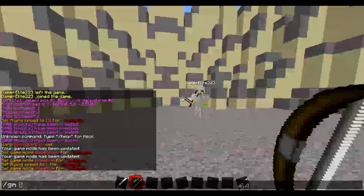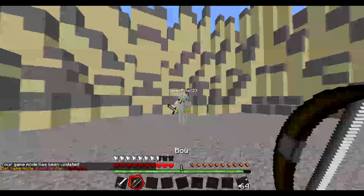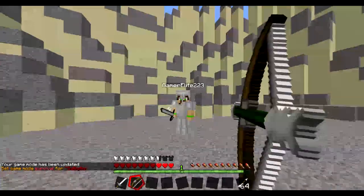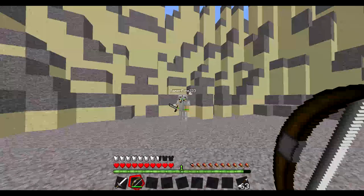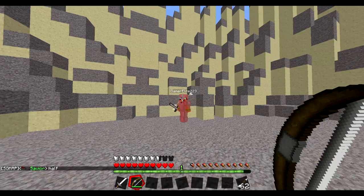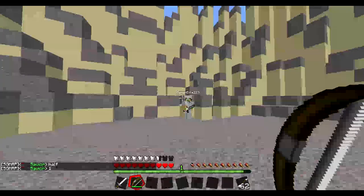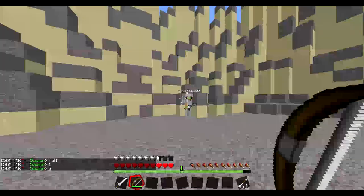I am very laggy and I'm also in creative, so that's GM0. Whenever I hit you with a bow shot, tell me how much it does. Green shot did half a heart. Then yellow does one heart, and then fully charged is two hearts.